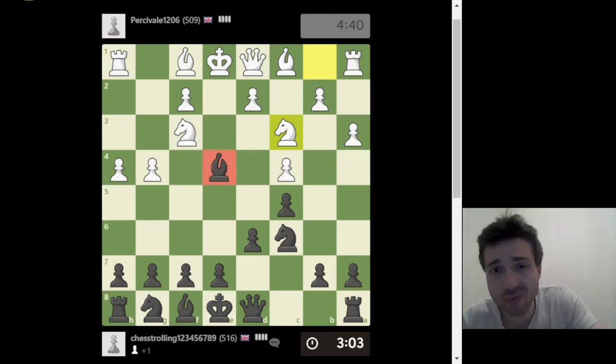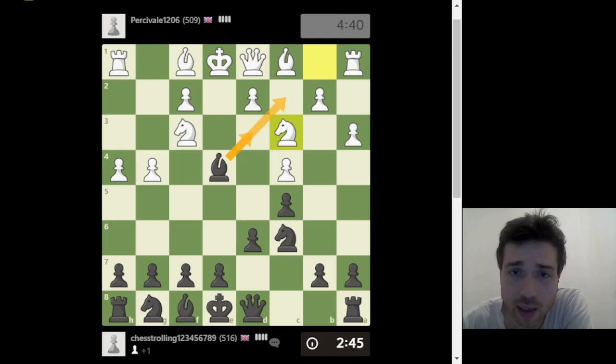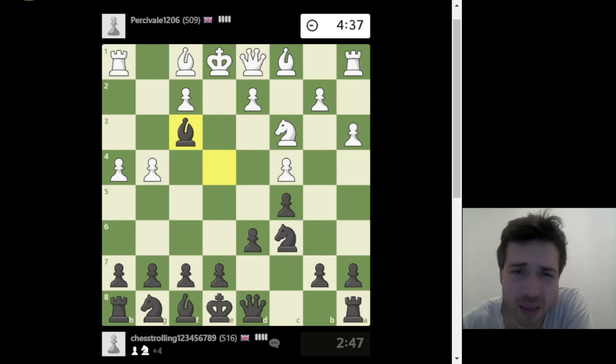That pawn capture was a blunder. Often these pawn moves are a kind of gambit — they give you pawns in exchange for activity. Right now if I go to g6, he plays h5 attacking the bishop and I'd have to move it again. If I go to d3 or c2, I get taken everywhere — so I might as well just take the knight.